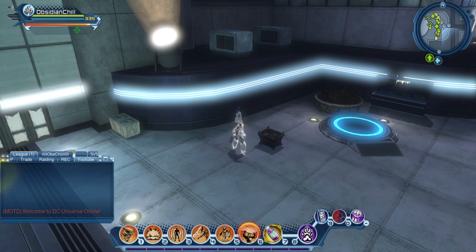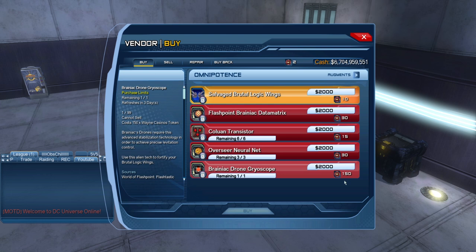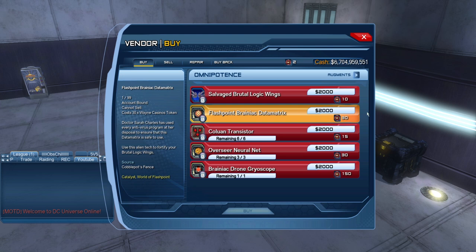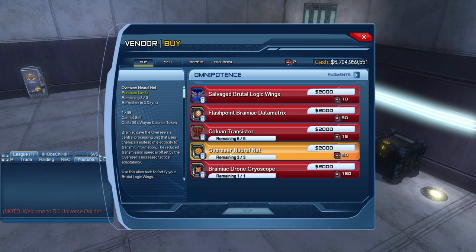If we go to the vendor we're going to see the secondary change they made with how the OP items are earned. If we scroll over to the Omnipotence gear, they put weekly limits on how you get the catalyst. What that means is if you put in 15 times 6 marks, you can't get any more until the weekly reset. Same thing with the Overseer Neural Nets — you can only get three of those a week, and the Brainiac Gyroscopes you can get one per week.